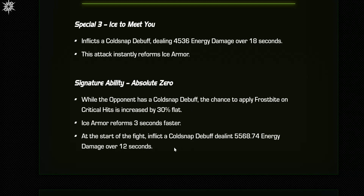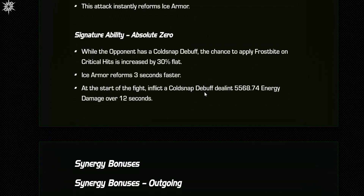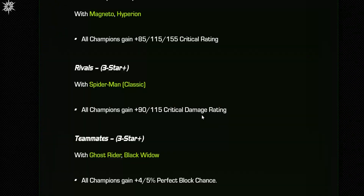Ice armor reforms three seconds faster, and at the start of the fight you inflict a cold snap — that's all the same. So if he's awakened at max SIG, you're going to get the cold snap debuff right off the bat, and then you're going to be able to 100% apply frostbites on critical hits, minus any ability reduction. That is really cool.